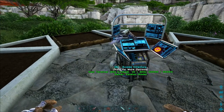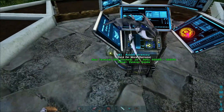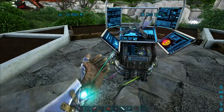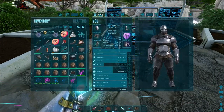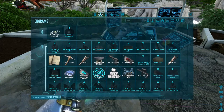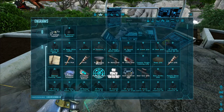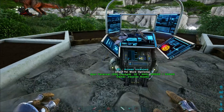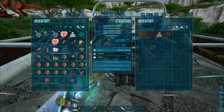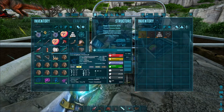You'll need to craft the Soul Terminal at level one. As you can see, if it's on your server it can be crafted at level one. You'll need some soul balls and a soul gun to trap the dinos.